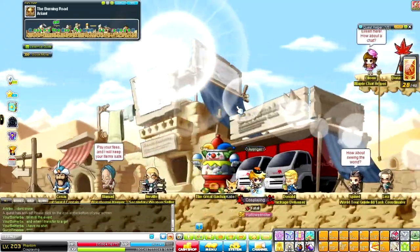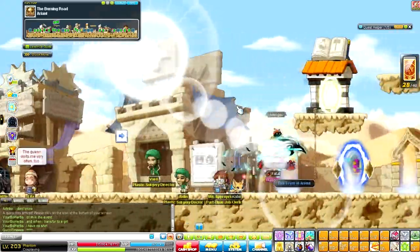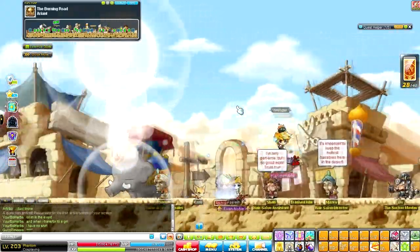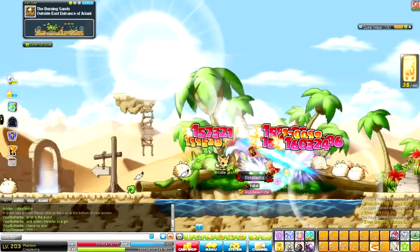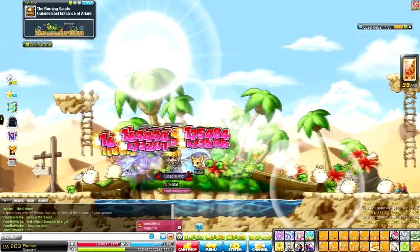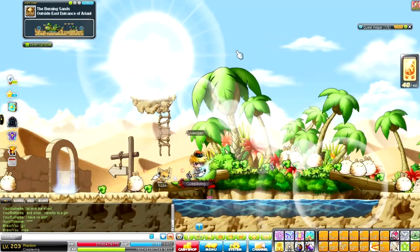Here we are in Ariant. Desert Rabbits will be on the way to the right — walk to the far right of Ariant. Here are the Desert Rabbits. You want to be killing these from level 42 to 55.